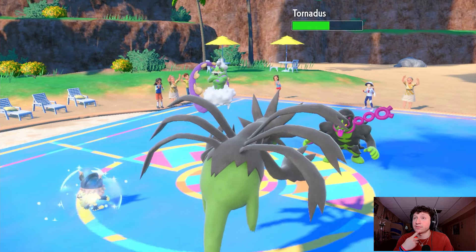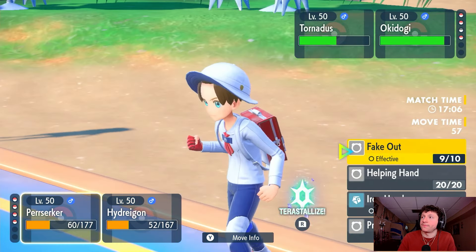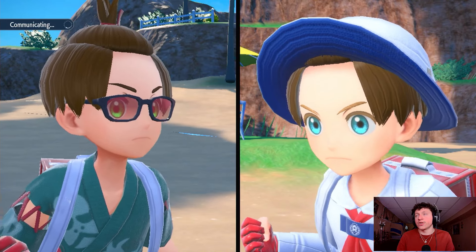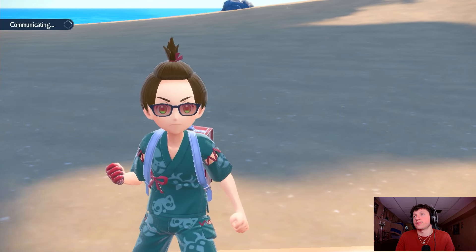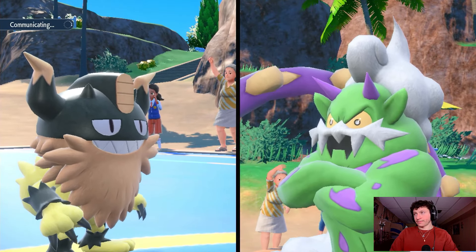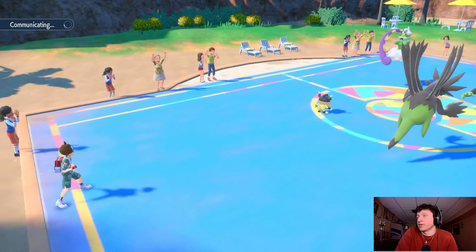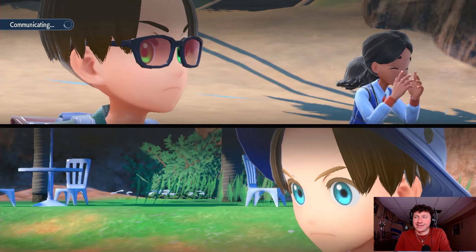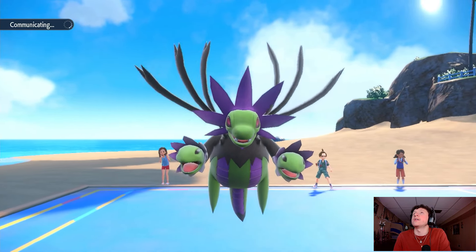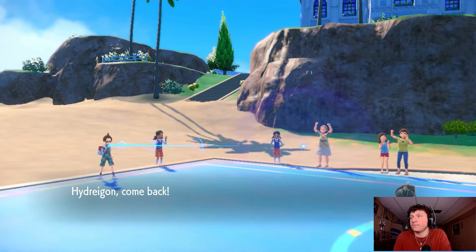They're going to look for a Drain Punch here — I'm going to Protect and come in with Tornadus so we can set up Tailwind the following turn for speed control. We need to get rid of their Tornadus to stop them resetting Tailwind after theirs runs out. I don't think Perrserker has it in its locker though to KO it. They go Bleakwind plus Drain Punch — Tornadus can soak that up, then next turn we go for Tailwind.